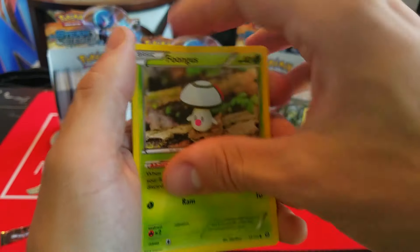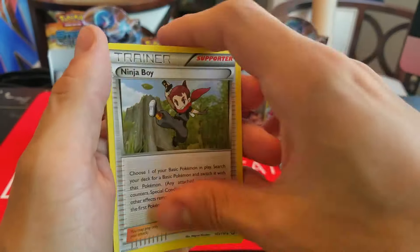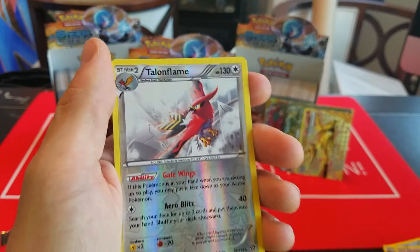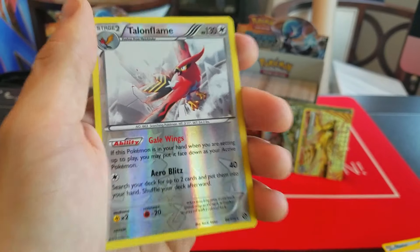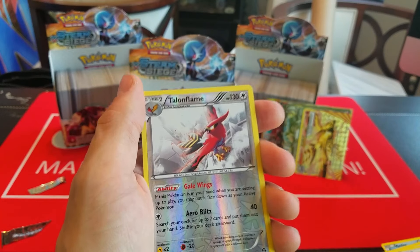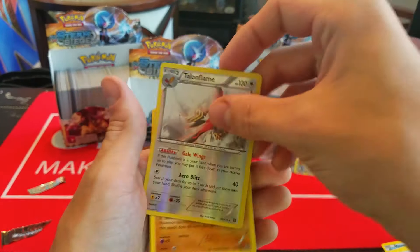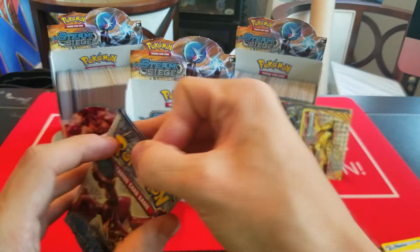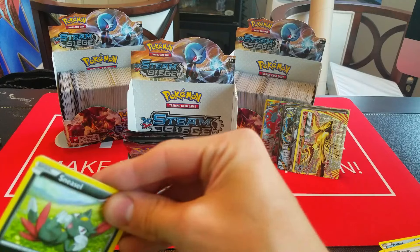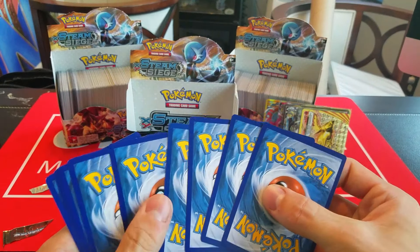Here we have Larvesta, Drifloon, Pawniard, Seedot, Klink, Pokemon Ranger, Anorith, Ninja Boy — uh oh — Talonflame Break, okay. Like I was saying, if we also pull Xerneas and there's another Break we could get, this would probably be the one I would go after. This or Pyroar if I had to choose. I'm okay with this — we expected another Break anyway. And then just a Rare Cobalion.